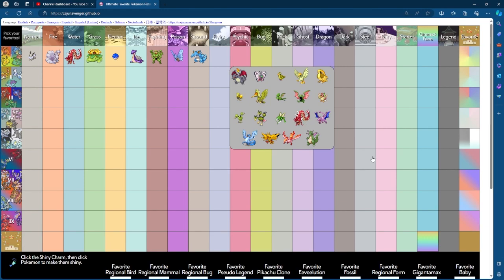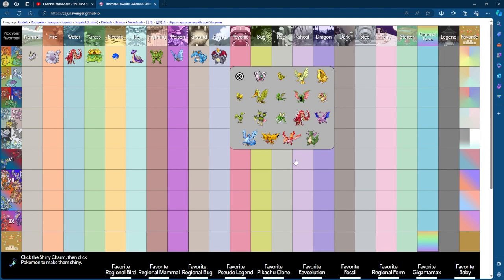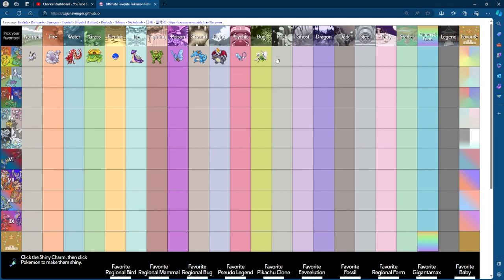Flying — we've already chose Gyarados and I don't want to do repeats, so I will choose Charizard, because not most of these are great and I've already chose Gyarados. I like Aerodactyl, but I think Charizard clears. Psychic is obvious — it goes to Mew. Bug goes to Beedrill. Rock — I like the green on Kabutops, to be fair. Ghost goes to Gastly. Dragon goes to Dragonair. Dark — they don't even have shinies, so I'll choose a substitute. Steel goes to Magneton. Fairy — none of these are good, but I don't want to choose Mr. Mime, so I'm going to have to choose Clefairy.